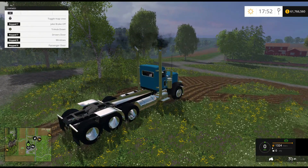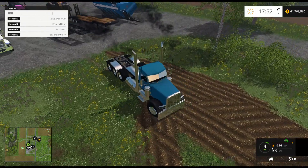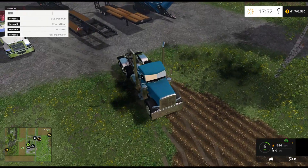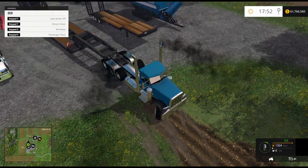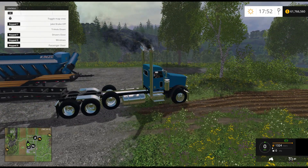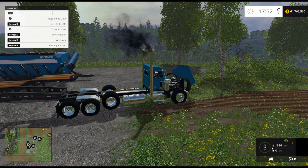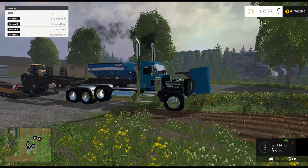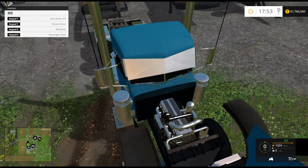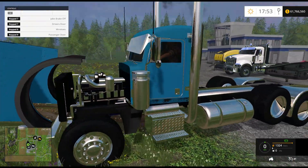I never really use this too much but we're going to pull this big low boy. The hitch should move — there's a hood, okay that's cool! The hood moves with the mouse controls. Look at that shiny chrome — oh my gosh, look at that chrome!